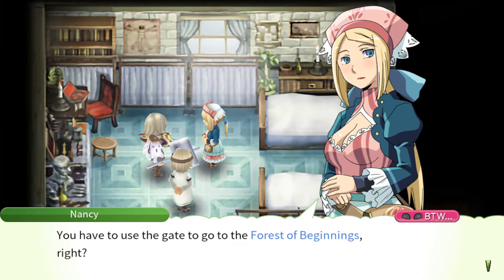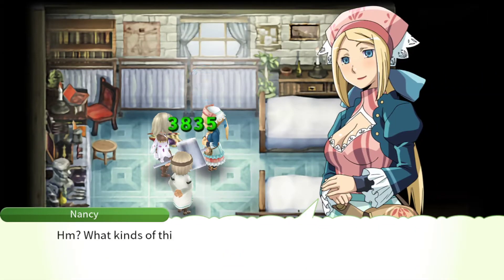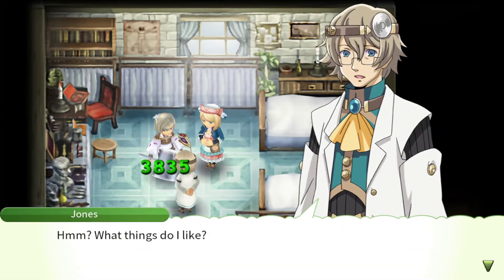'You have to use the gate to go to the Forest of Beginnings, right? But you can't use the gate to get back — so why am I supposed to justify letting you go?' 'Enjoy the scent of some good cheese — and you made this yourself, didn't you? How considerate.' 'I enjoy Eastern foods — they're light, tasty, and full of healthy nutrients.'